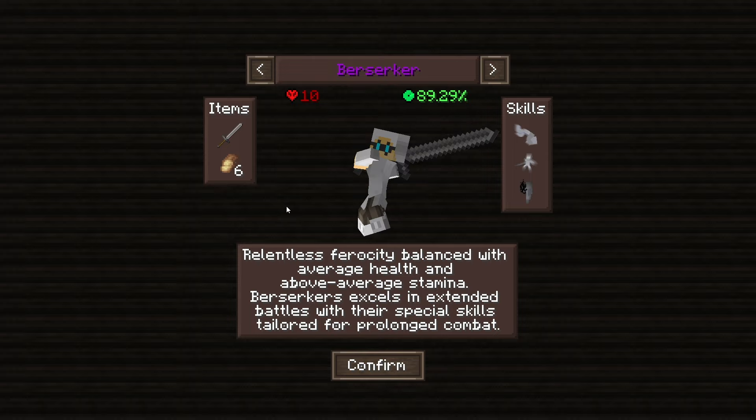Overall this is a good build if you like to fight up close and personal — as you get hurt you get stronger. If you find yourself losing hearts often, this passive could work well for you, but if you prefer playing it safe and staying back, you won't use it to its full potential. Max health is 20, starting at 10, and max stamina is 25, starting at 89.